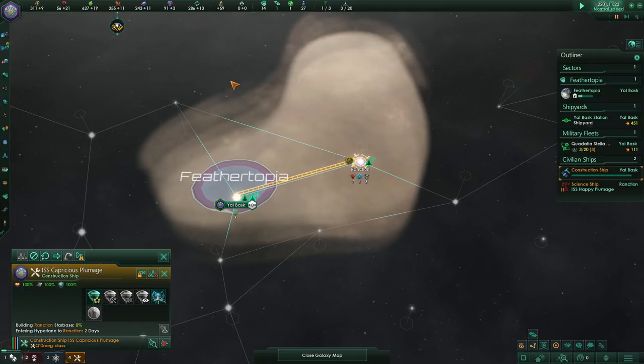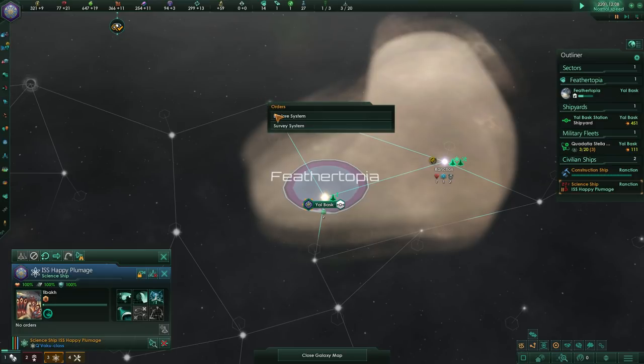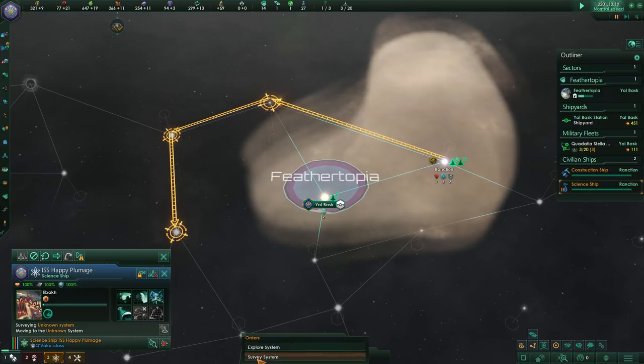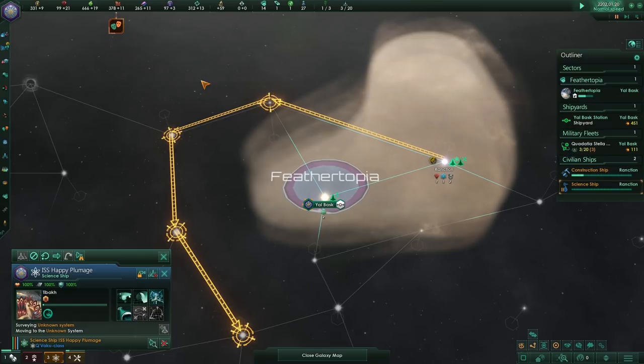But we'll cover that in our next episode. Also don't forget to send our scientists away — just like queuing up mining stations, you can shift-right-click and queue up a bunch of systems to be surveyed. They'll bounce around each of the systems and check them out. I think Feathertopia is off to a good start, especially with that system over there — plenty of goodies to be had. And we had our first tradition — we'll get more into that in the next episode. If you guys liked this episode and want to see more, hit that like button, hit that subscribe button, and leave a comment. Until next time, this has been Pinstar and Mystic — signing out. See ya! Bye!